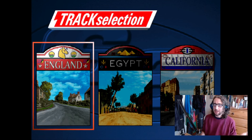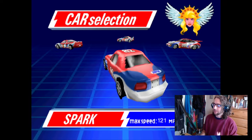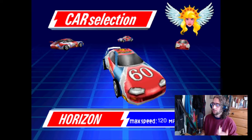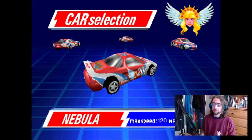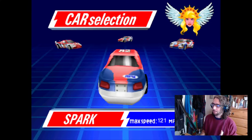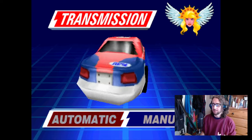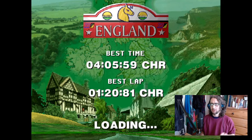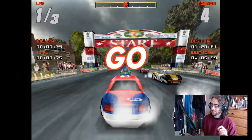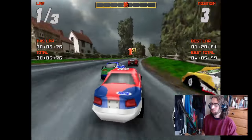We've got England and Egypt for tracks. We'll go to England — that's the one I've been playing with today. We've got a front-wheel drive with a max speed of 121, a rear-wheel drive with a max speed of 122, and two four-wheel drives each with a max speed of 120. I'm going to go with the front-wheel drive — the slightly faster option. You do get more control with four-wheel drive, but with this you just get the speed. Oh, by the way — I'm also rubbish at this game.